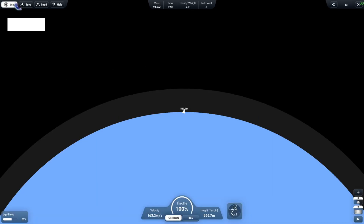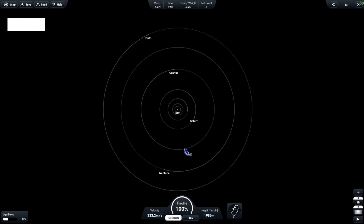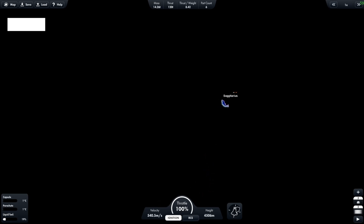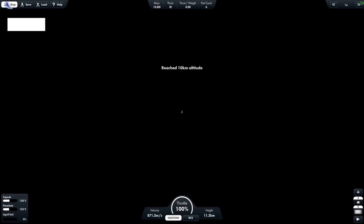If we press the map and scroll out, we have the Moon, and as you can see we have Saturn, all the extra planets — Neptune and Pluto — and as we come out we have all the other stars. This star system is so good.